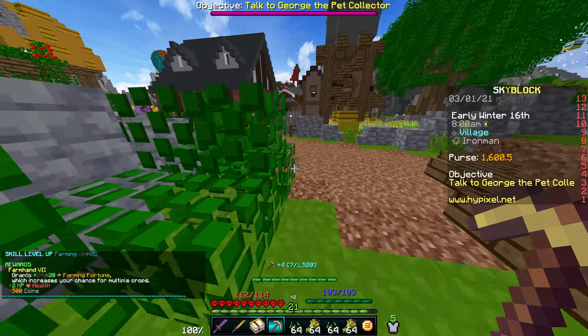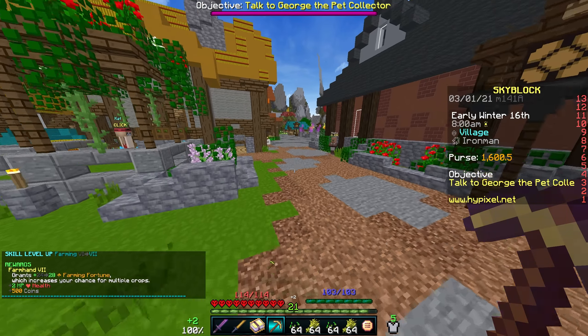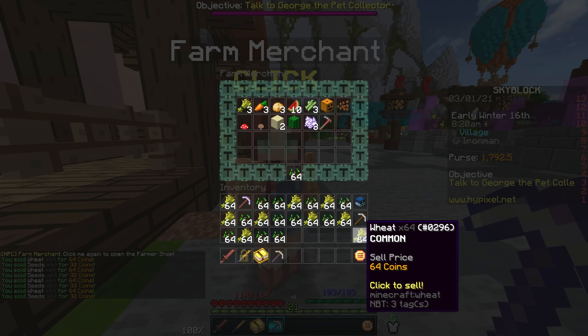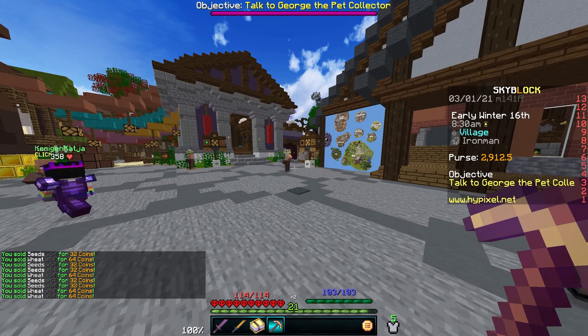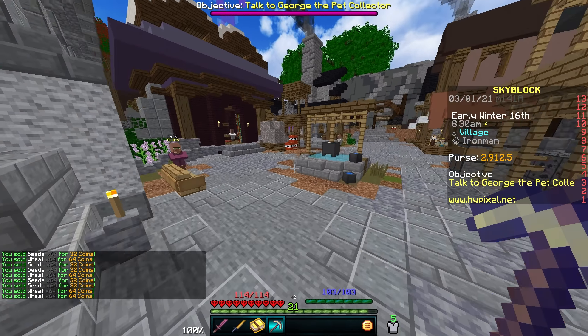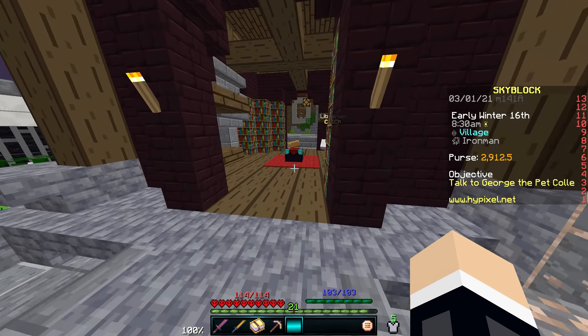That should be plenty, we actually got up to farming seven, which is pretty crazy, just off one inventory of wheat. Check out how much money we're going to make from this - it's actually crazy. 1600 coins in the purse, and after we sell all of this, you can just see how much it's racking up already. Boom, 2900. Made over a thousand coins just from that inventory. And if we had access to the bazaar, it would be closer to around three or four thousand coins, but obviously it's Iron Man so we don't. But nonetheless, this is still a pretty decent way to make money.